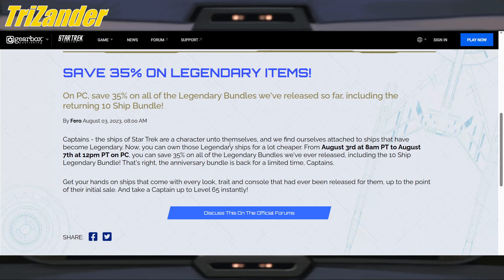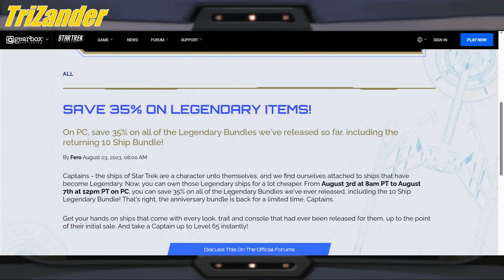Captains of the ships of Star Trek are a character onto themselves and we find ourselves attached to the ships that have become legendary. Now you can own these legendary ships for a lot cheaper. From August 3rd to August 7th, you can save 35% on all the legendary bundles ever released, including the 10-ship legendary bundle — the anniversary bundle is back for a limited time. Get your hands on the ships that come with every look, trait, and console ever released for them, up to the point of their initial sale, and take a captain up to level 65 instantly. Highly recommend this bundle, especially for free-to-play captains — this is the best one to go for.